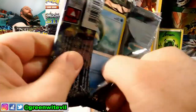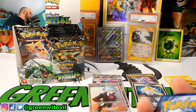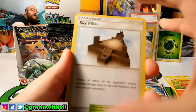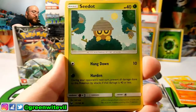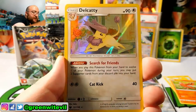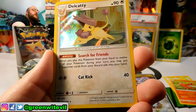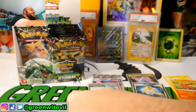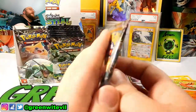Jirachi time. We're running through this box. White code card — we've gotten two Full Arts so far. Can we still get a Hyper Rare or Secret Rare in this box? We got ourselves Sky Pillar. Beldum, Rattata, Voltorb, Reverse Shrine of Punishment, and a Delcatty Holo Rare. Play this card with your hand, evolve your Pokémon during your turn, return two Supporter cards from discard pile to your hand. That's not terrible.